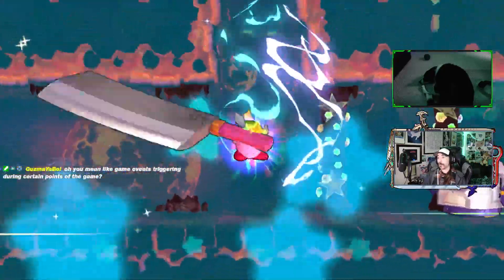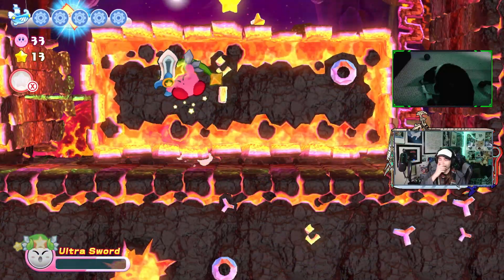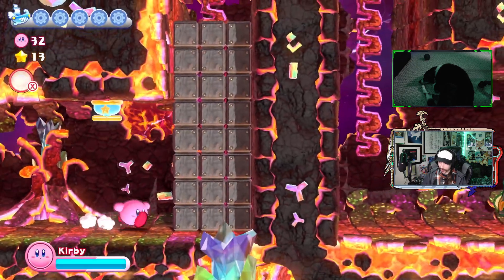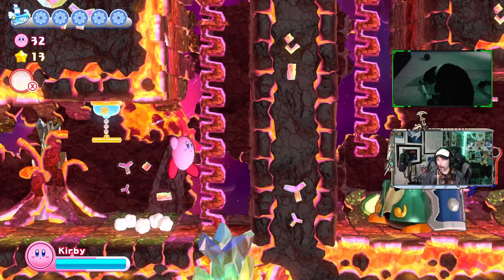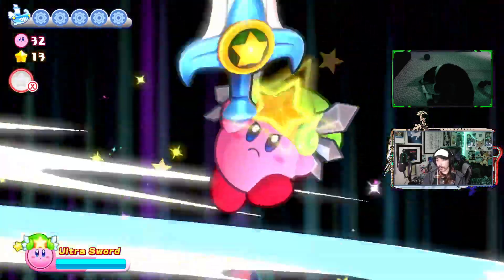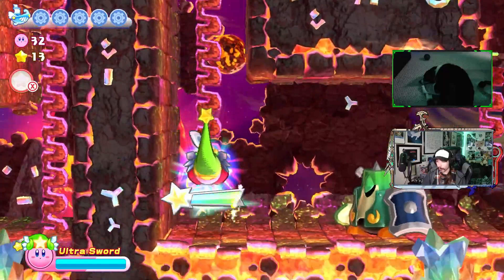I guess that could be the case of like: if I want to stay in first and a blue shell is coming after me and second place is really close, I might want to slow down so that second place eats it instead of me. A better example of game essence would be drifting — it's a lot easier to go off course when you're drifting, it's a more difficult technique, but if you successfully pull it off you get a speed boost. Mario Kart plays into that by rewarding you for the riskier behavior.